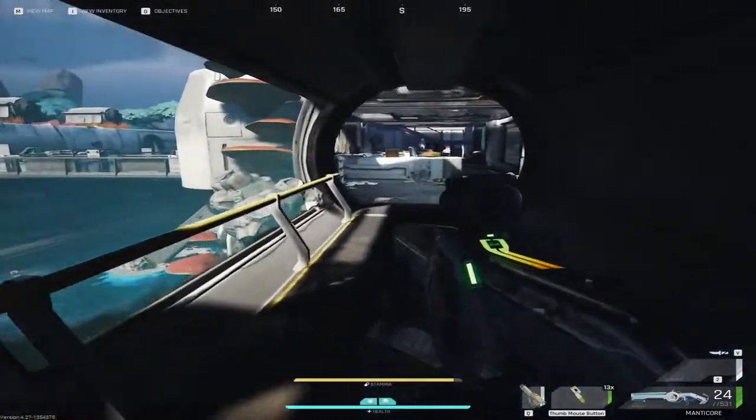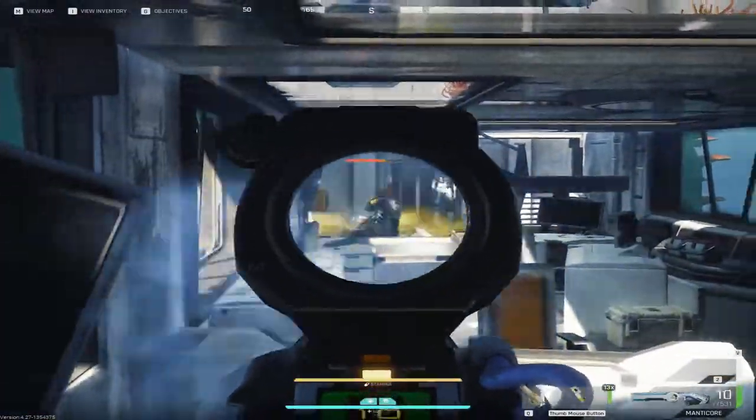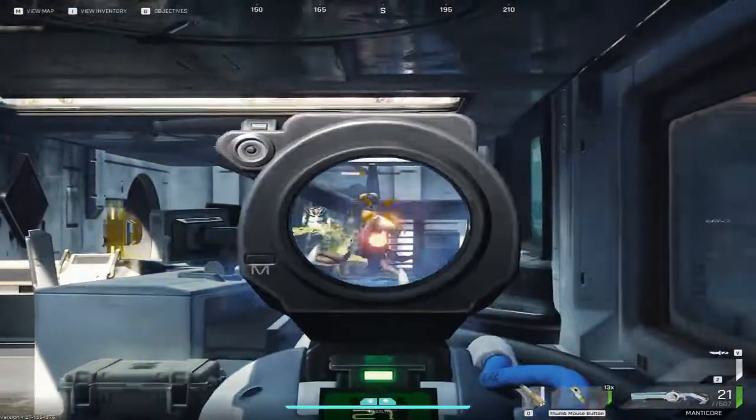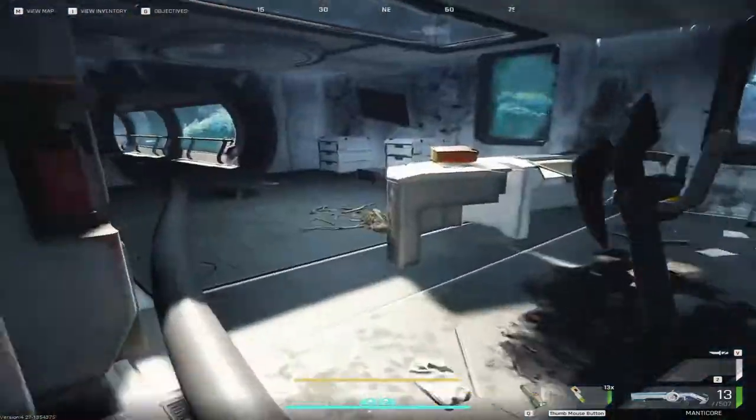I think it's three Savage Fs and a very big amount of smaller creatures, but I'll just loot every single container that you're supposed to loot real quick.